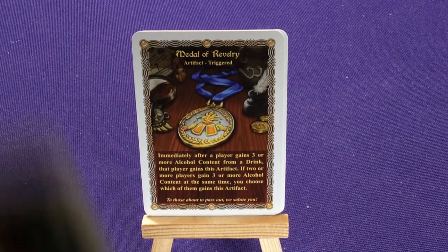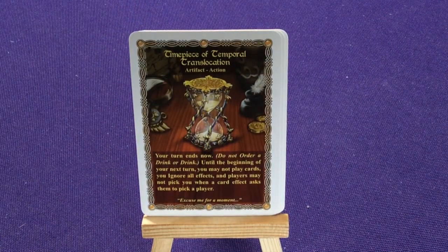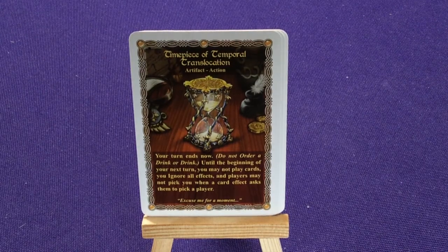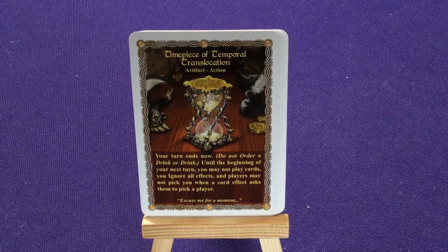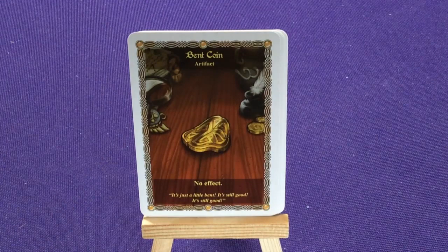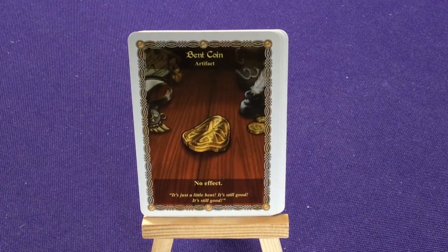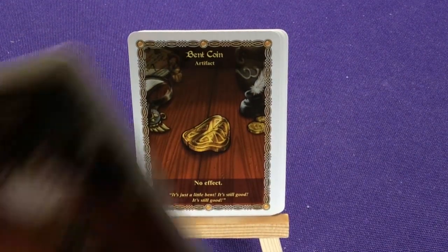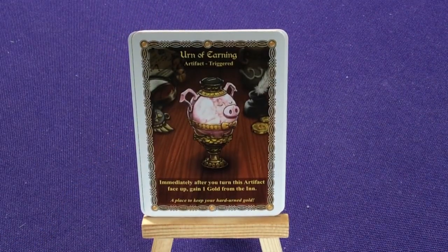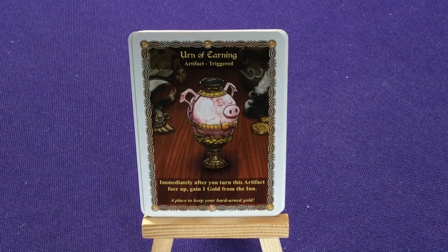If two or more players gain three or more alcohol content at the same time, you choose which one gains this artifact. To those who vote to pass out, we salute you. A Timepiece of Temporal Translocation: your turn ends now, do not order a drink or drink. Until the beginning of your next turn, you may not play cards, you ignore all effects, and other players may not pick you when a card asks to pick a player. A Banked Coin has no effect — it's just a little banked, still good. Urn of Earning: immediately after you turn this face up, gain one gold.